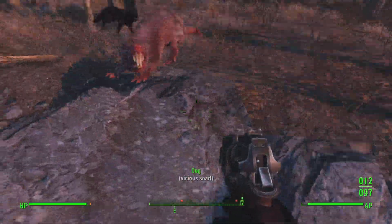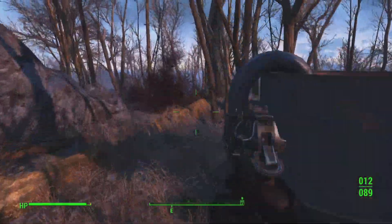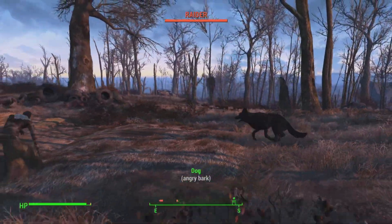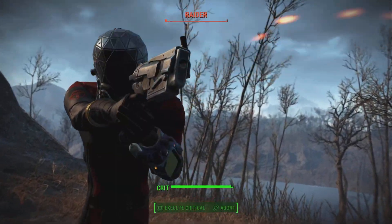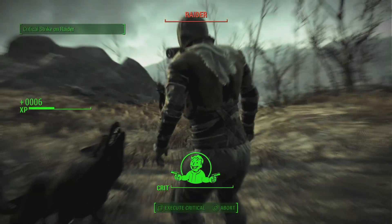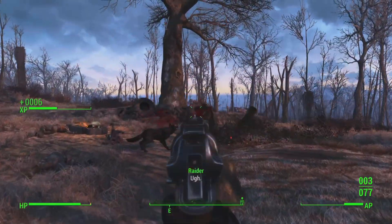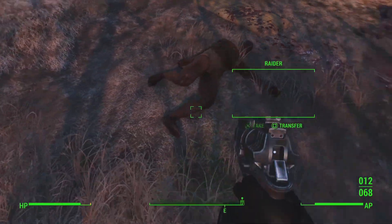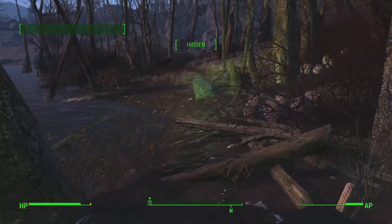Thanks Dogmeat. From here if you go right in this direction you've got some more items and also some raiders. This is pretty good practice for when you go to find the Minutemen as well, so you'll be well equipped going this way rather than going straight to the Minutemen, which I don't recommend anyone do on their first playthrough.